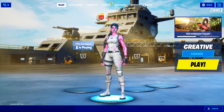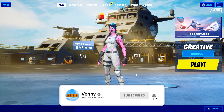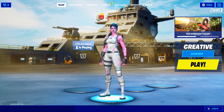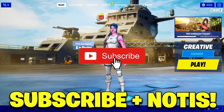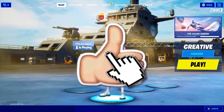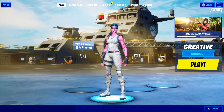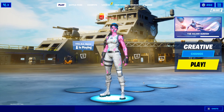Alright guys, so now that we have loaded up our game, the first step is actually pretty simple. When I was going through the Fortnite game files trying to figure out this glitch, what I did was actually add my channel in there. So for the first step, all you have to do is subscribe to the channel with post notifications turned on and then drop a like on the video. I'll give you a few seconds to go ahead and do that and then we'll get right into the next steps of today's glitch.